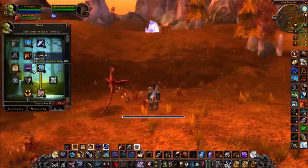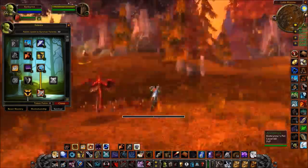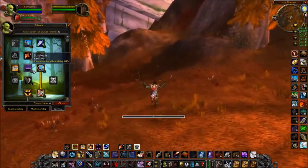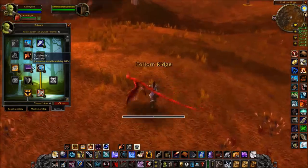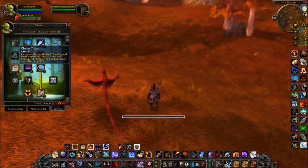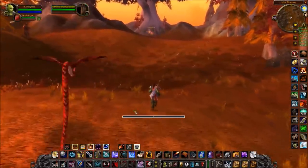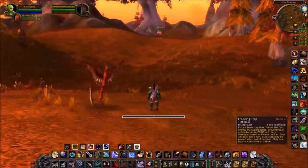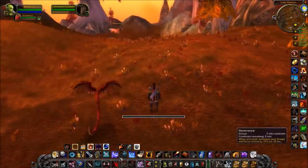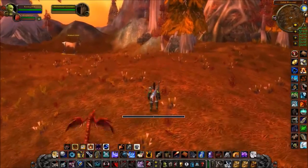Survivalist increases your total health by 10%, which is useful and stacks with the Tauren racial as well, letting you do some hilarious things with stamina gear in PvP. Clever Traps increases the duration and effect of traps. I take it because I enjoy experimenting with hunter tricks in dungeons and the extra duration helps me pull off interesting things, though you could skip it if you wanted.